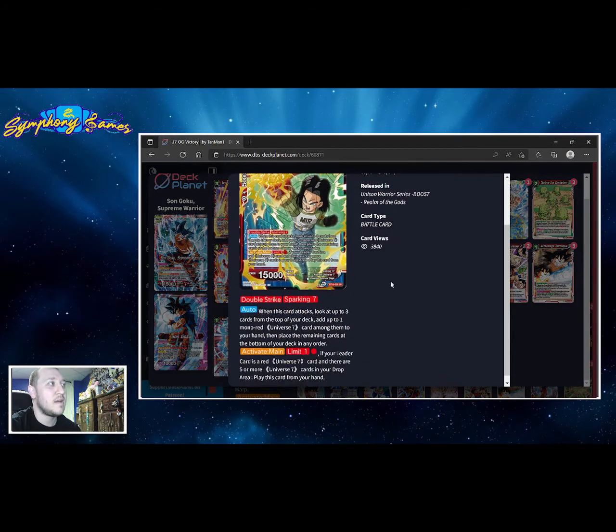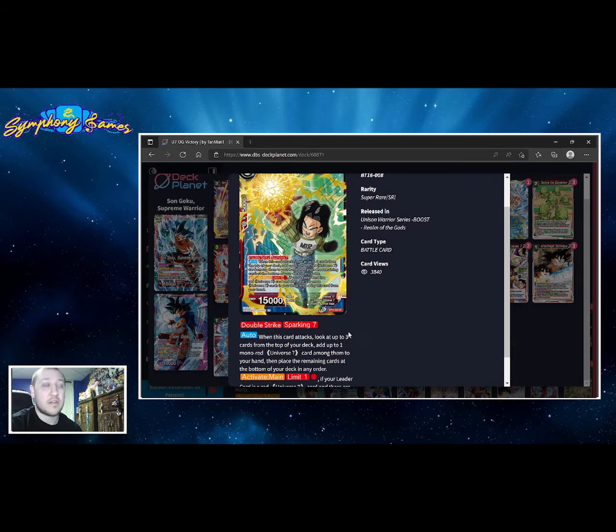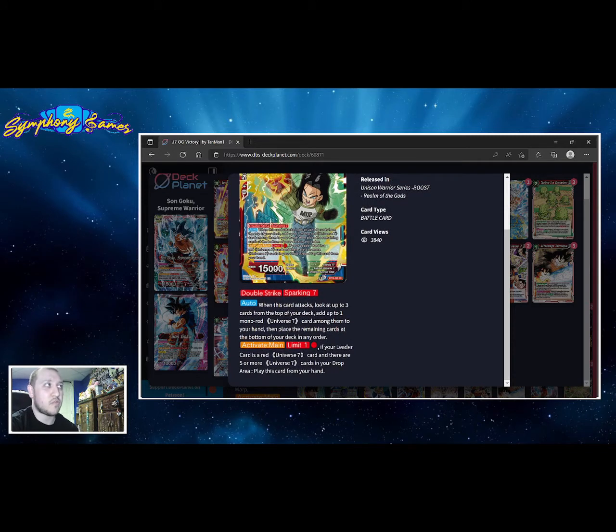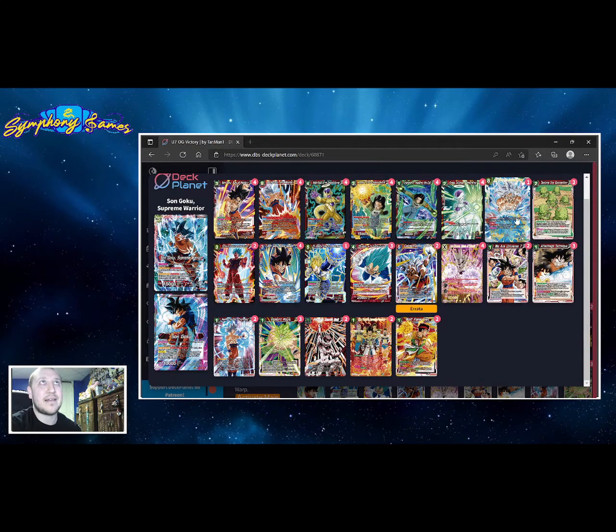Android 17 is one of the best SRs for the deck. When this card attacks, look at up to three cards from the top of your deck, add up to one mono-red U7 card among them to your hand, and put the rest at the bottom. We're using it for the double strike to help clear unisons, but also to search for super combos or the eight-drop Gokus. We can play it cheaply if we have five U7 in the drop. The biggest dilemma is it cannot search our Awakened Power — you have to draw into that.